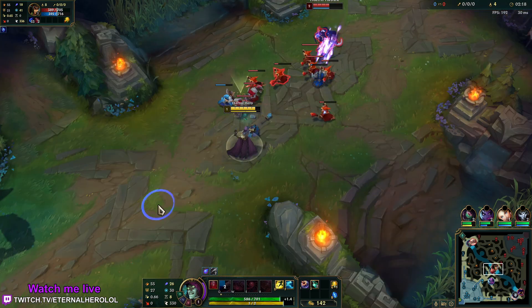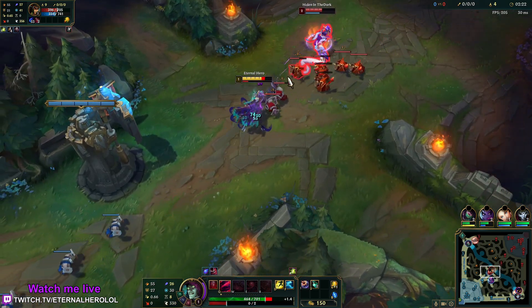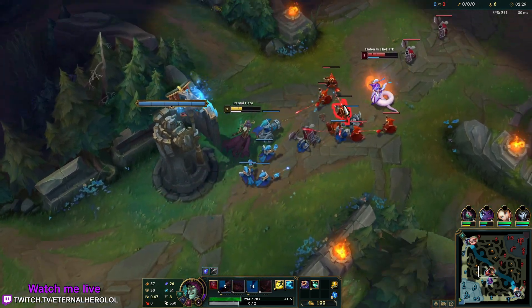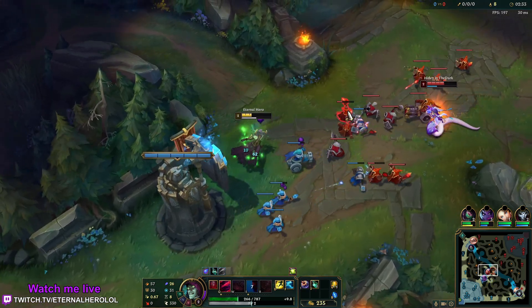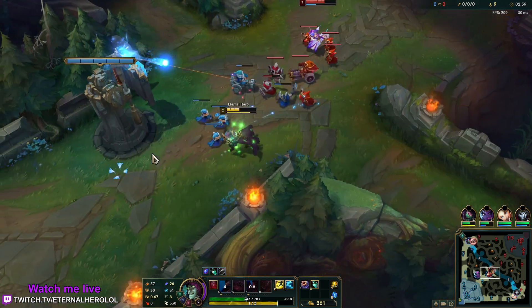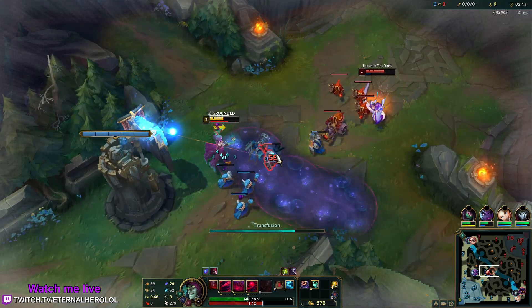Also playing with Ghost for this speed build. She actually baited my Q and I lost a lot, but it's still fine. This build deals a huge amount of damage late game, but the difference is that you can really reach your target — there's no getting away.